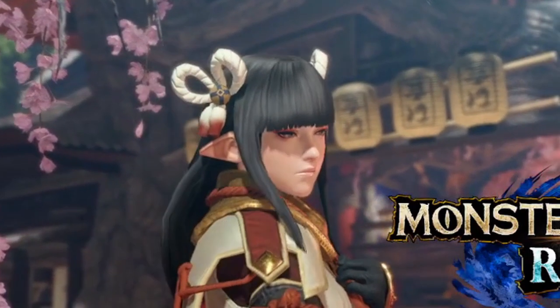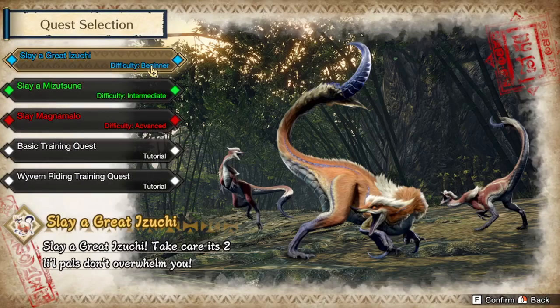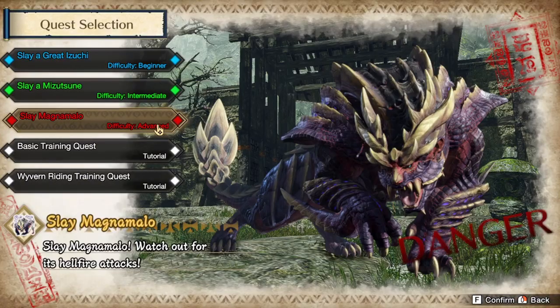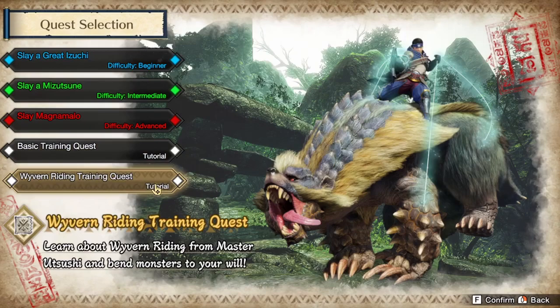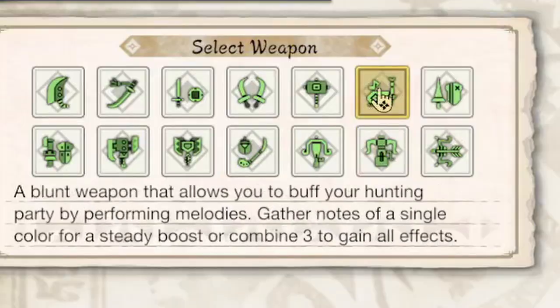So apparently the controller doesn't work, so I'll be using my mouse instead. Okay — beginner, intermediate, advanced. This guy looks... what's his name? Magnamalo. Okay, wyvern riding — let's not learn that yet. Let's beat up some monsters. Let's hunt this guy. Oh, these are all the weapons.